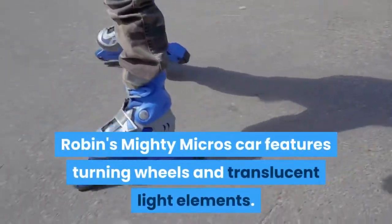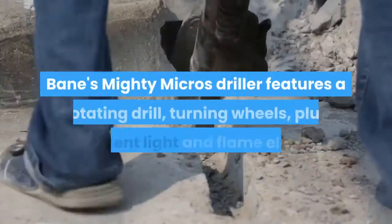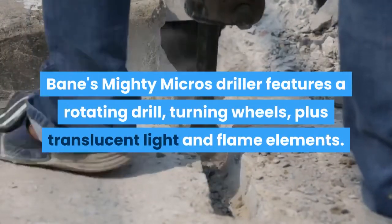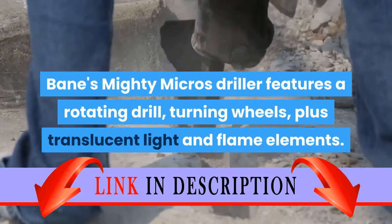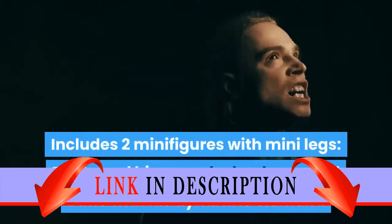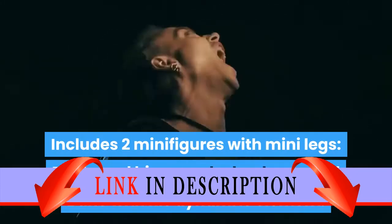Robin's Mighty Micros car features turning wheels and translucent light elements. Bane's Mighty Micros driller features a rotating drill, turning wheels, plus translucent light and flame elements. Includes two minifigures with mini legs — Robin with his grapple hook gun and Bane with his dynamite element.